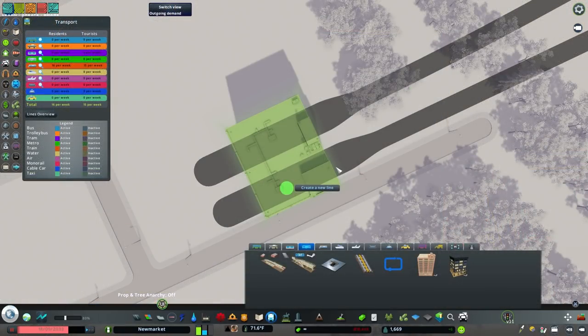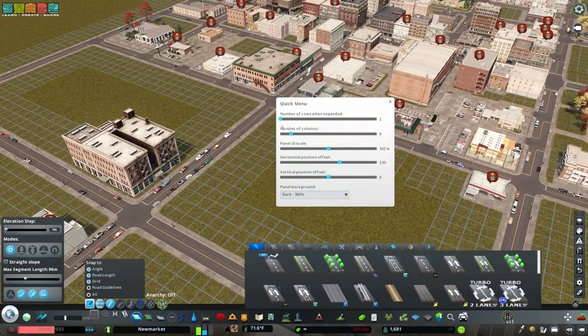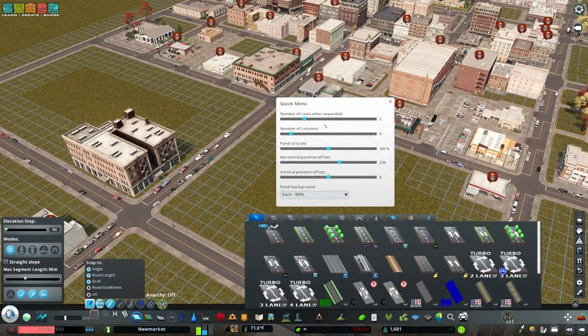Get Advanced Stop Selection to allow train and metro lines to stop at custom stations, or on the other side of the platform. Get Yet Another Toolbar to increase the number of rows and columns of objects in the toolbar.